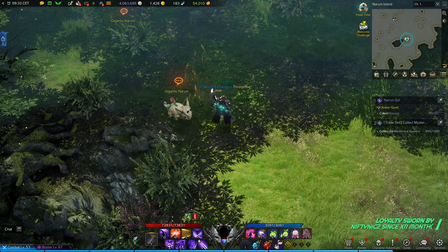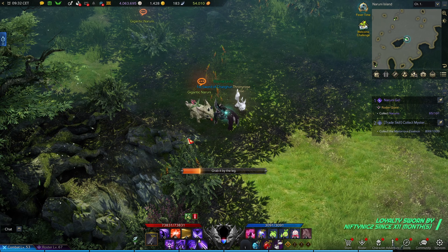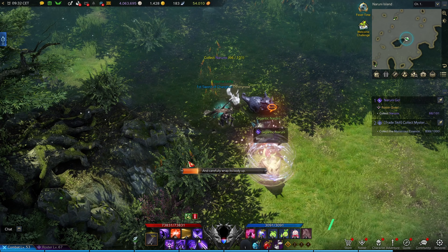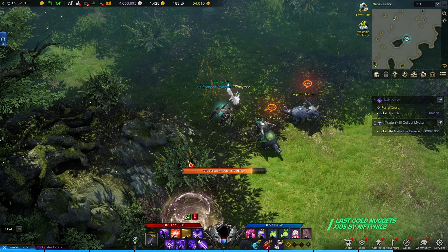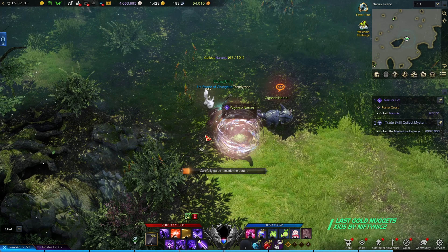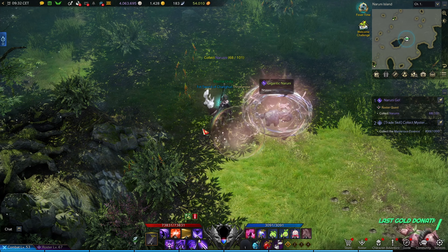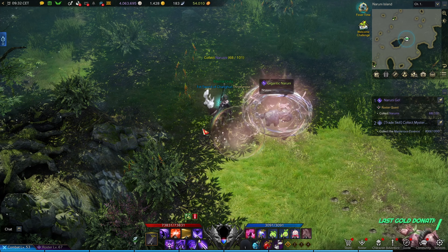Hello everyone, I just got to Naruni Island and I got the purple quest which is called Naruni Go. I found the perfect spot to farm those Narunis — instead of chasing after them, you just stand here and whenever they pass by you can farm them. Very rarely they escape.